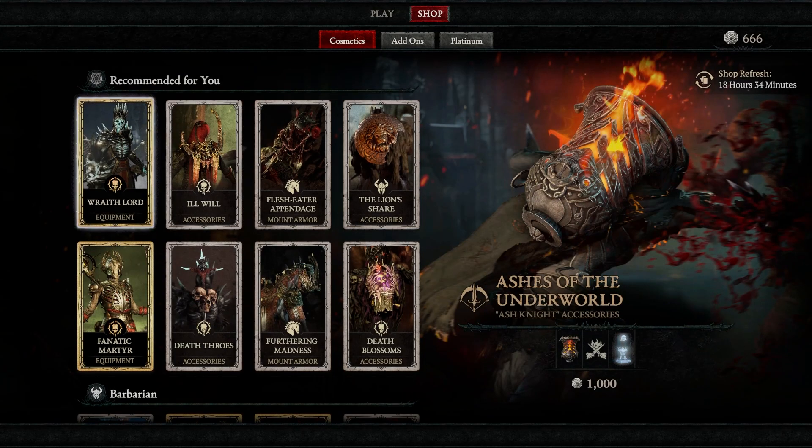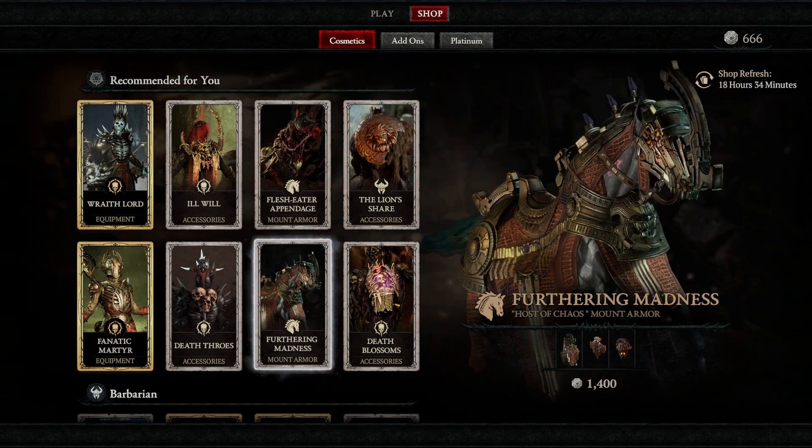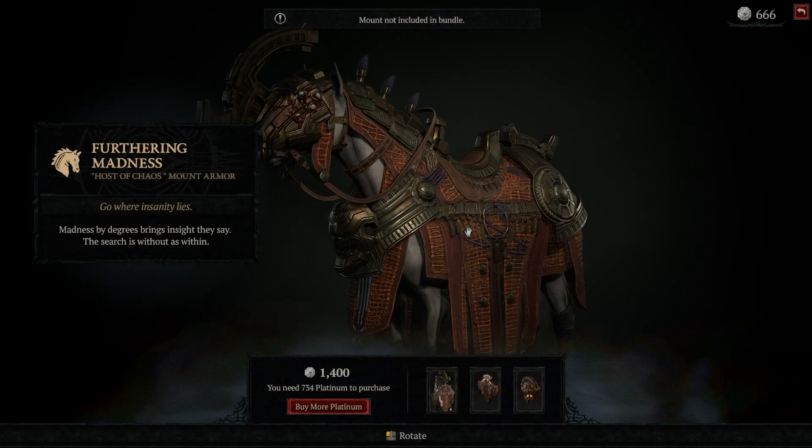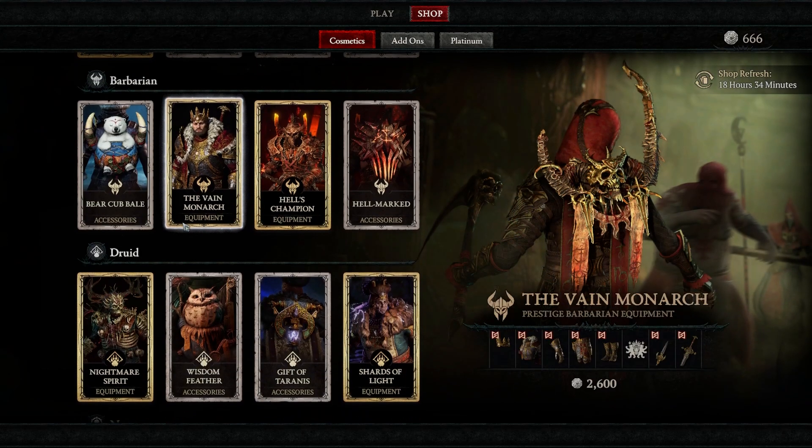I was just looking at my recommended items like, 'oh okay, there's not much in there I guess.' But this would be cool to have if I go sorcerer, because I already got a skin for that — that's pretty cool.